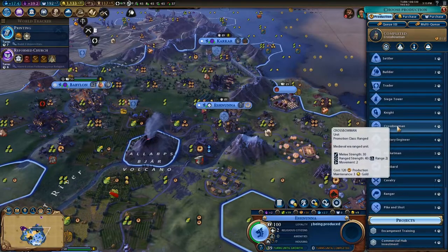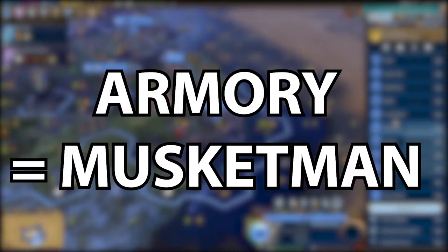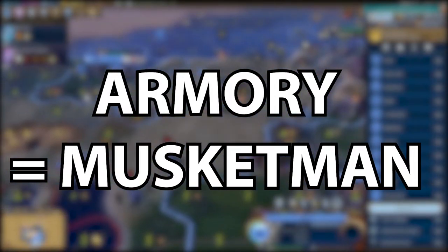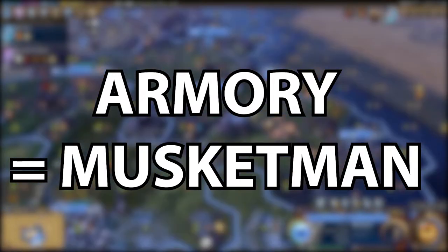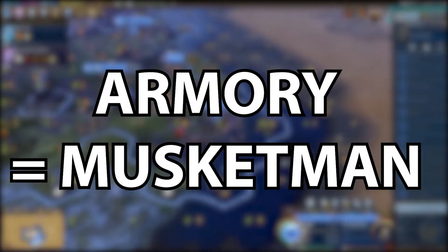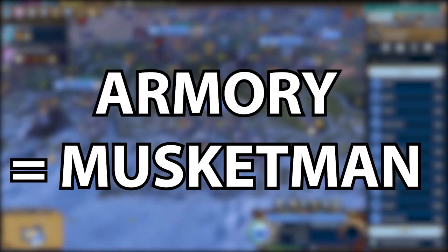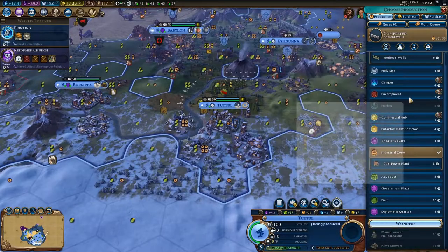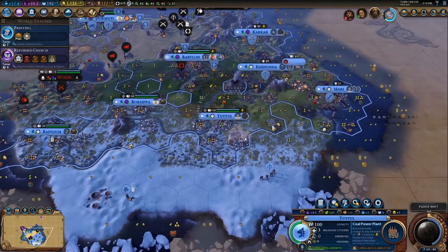From this point it's pretty simple to get musketmen - all you have to do is build an armory once you have military engineering. Just make sure that you've built an encampment somewhere. If you've built an encampment, all you have to do is build an armory and that will give you gunpowder, which gives you musketmen. So getting Niter and musketmen are very much connected, as are a lot of these technologies.